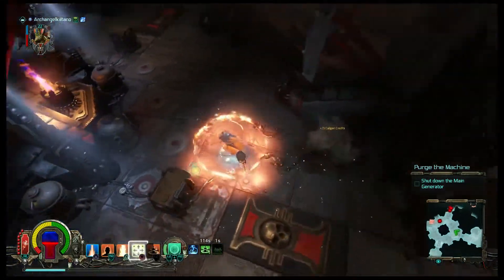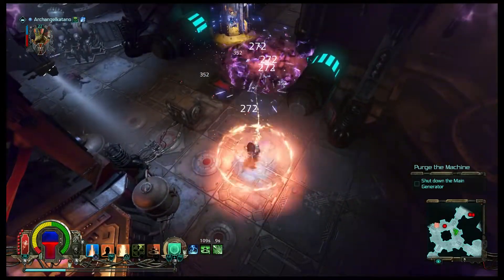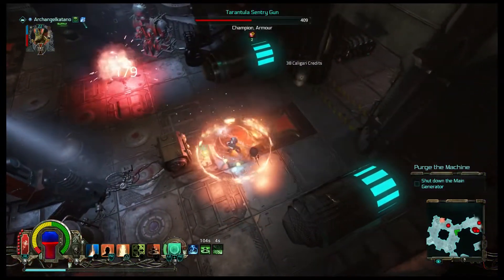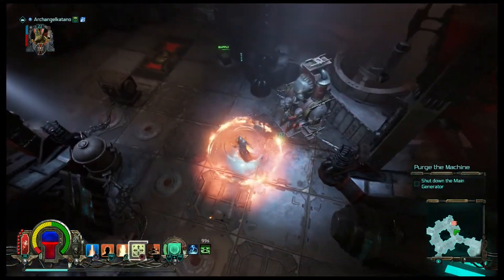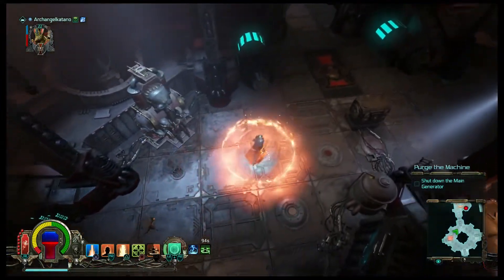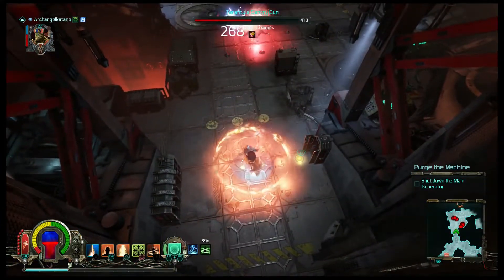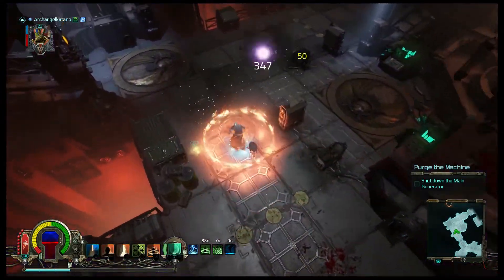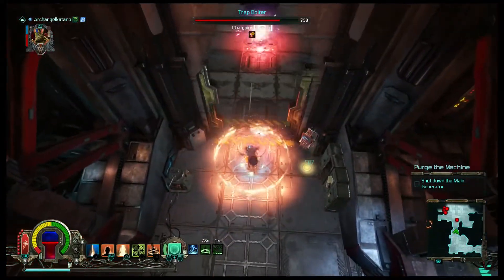I literally just did all the changes and I don't remember what I did. The reason I switched the armor is this armor provides minus 2 heat per second. I was thinking, why not? That's free warp heat reduction — who's gonna say no to that? All that does is expedite my cooldown and let me use abilities more.